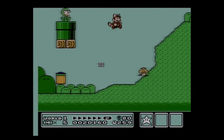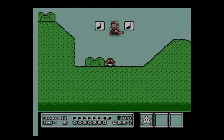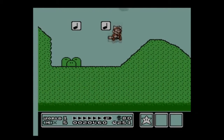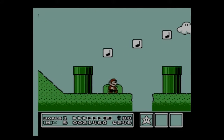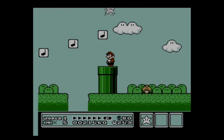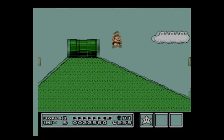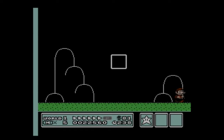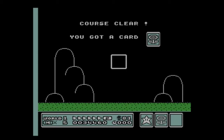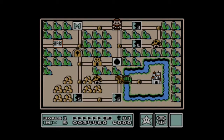Here's something new: P-switches. P-switches will turn blocks into coins and coins into blocks, and they may do other things as well. Also new are slopes — if you press down, you can make Mario or Luigi slide down and take out a whole bunch of enemies along the way.